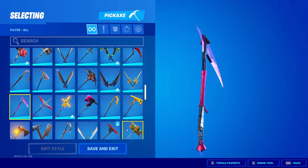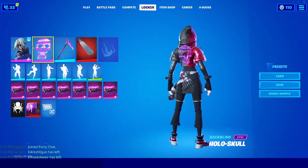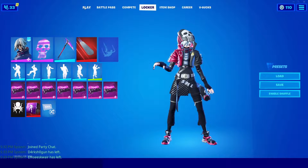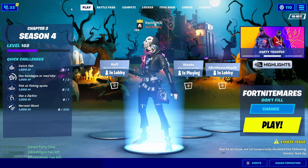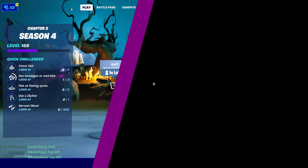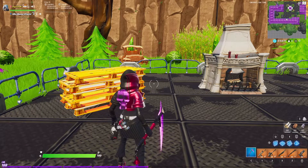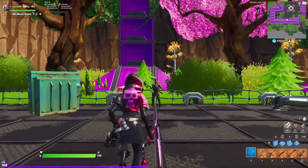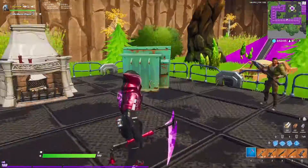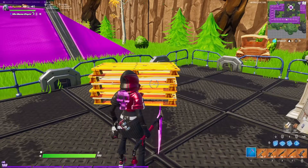I think it's really cool. So we're going to go ahead and equip that. I'm going to be using Grimoire and her hollow skull back bling just for the demonstration. We're going to go ahead and jump into creative and check out this pickaxe a little bit closer. I loaded into my creative island and brought in my second account.